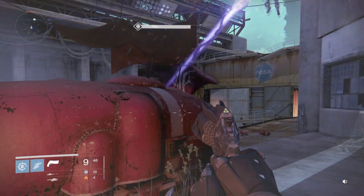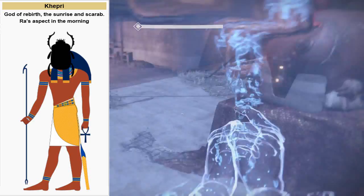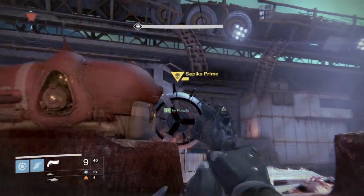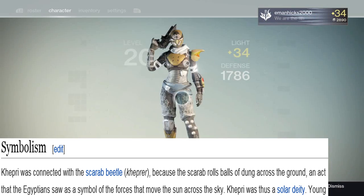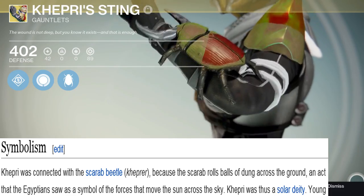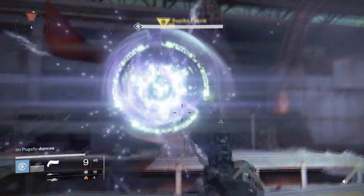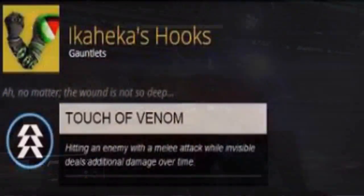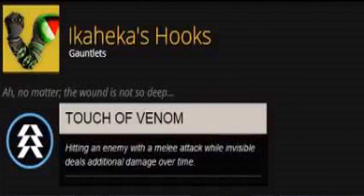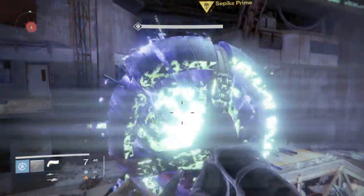For some fun trivia: if you Google 'Kepri,' it's actually an Egyptian god — the god of rebirth, the sunrise, and the scarab, known as Ra's aspect in the morning. Kepri was connected with the scarab beetle, hinting at the beetle you see on these gauntlets. During development, these gauntlets were named Ikahika's Hooks, with the description 'ah, no matter, the wound is not so deep.' The original perk also allowed additional damage over time when hitting enemies with a melee while invisible — essentially what the hidden perk still does today.